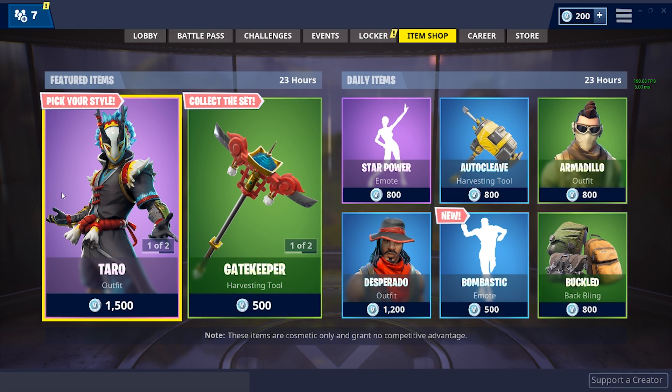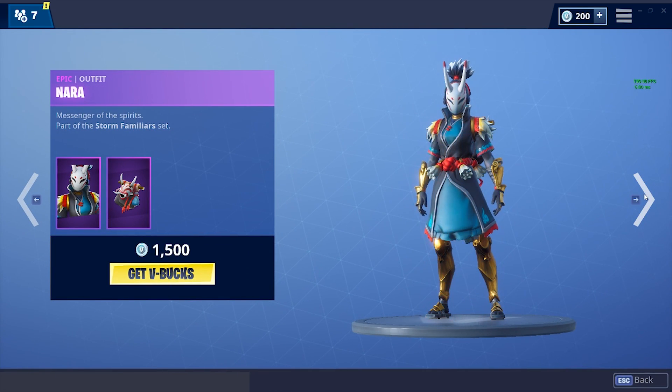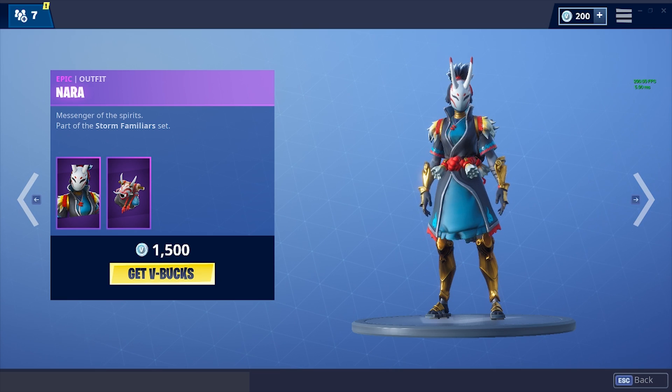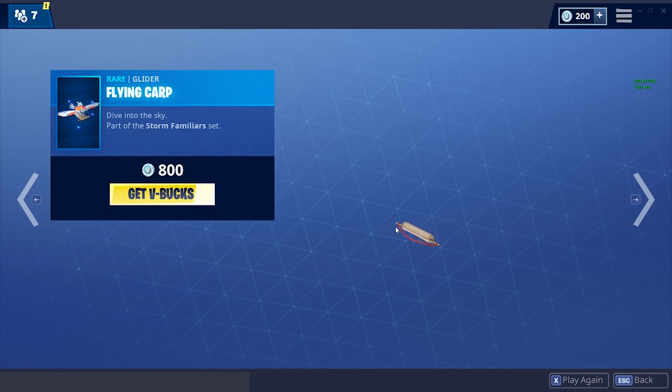We got the same featured skins as last time. We have the Tarot skin, which is actually pretty good, and then we also have the Nara skin, which is really cool as well. Surprisingly they're only 1500 V-Bucks — they easily could have been legendaries. Then we got the Gatekeeper harvest tool...